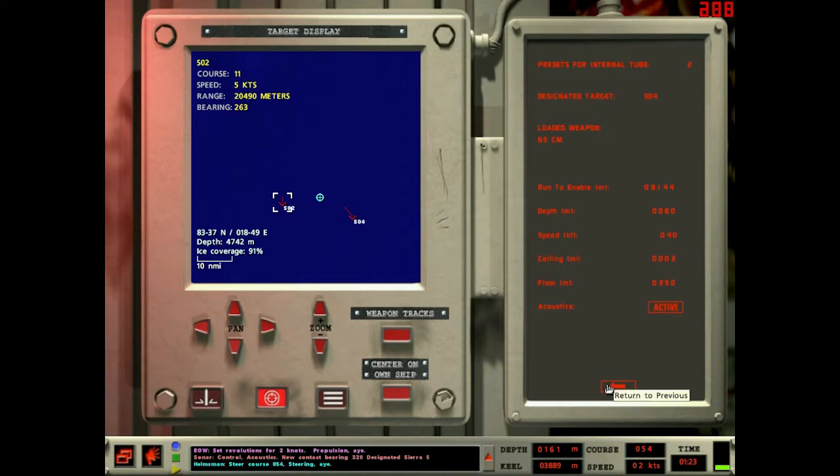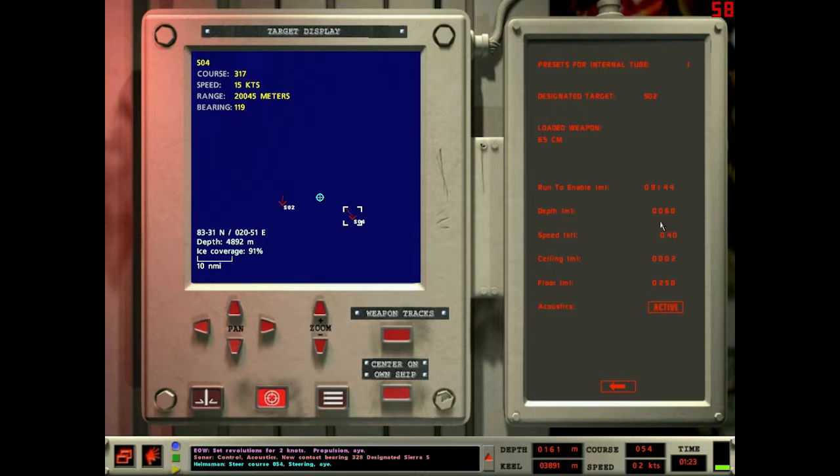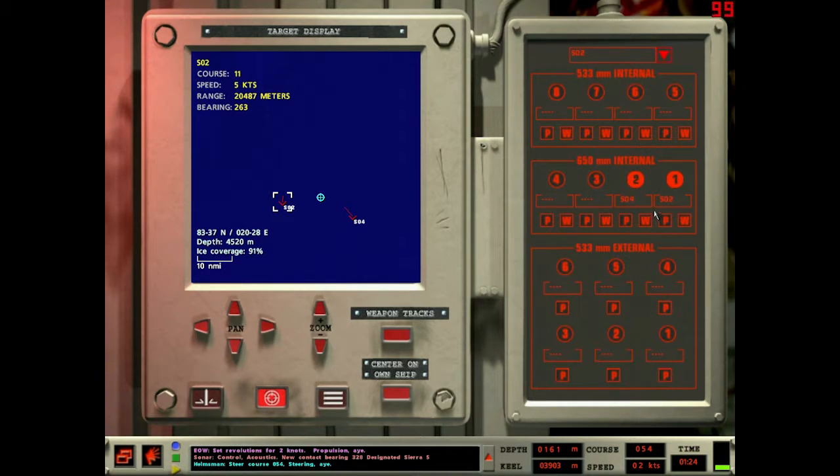For CR4: run to enable at 9,144 yards. CR2 — go a little further before you turn on, 15,000 meters is good. Depth: get a little lower, don't want to run to the ice. Full speed is fine. Ceiling — leave that. Floor as deep as you'll go; don't want to limit yourselves.